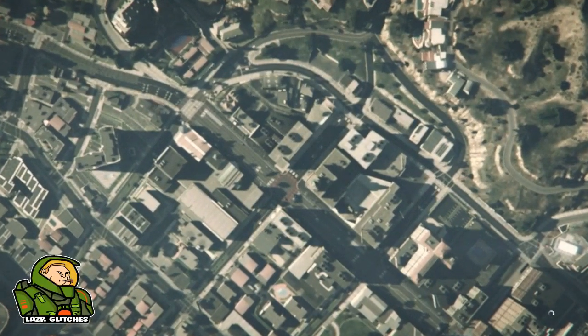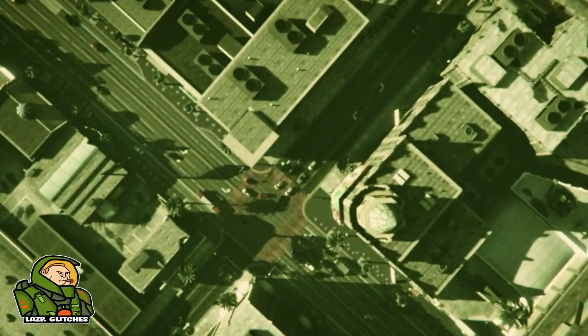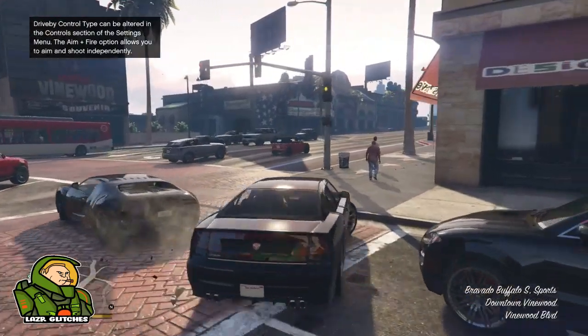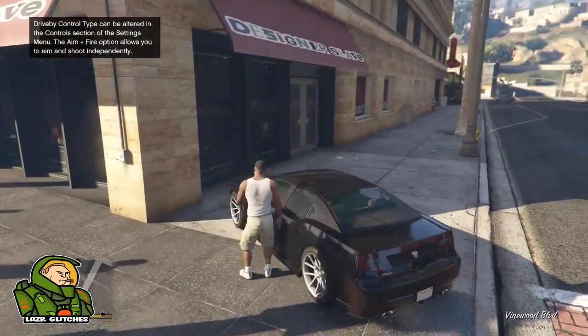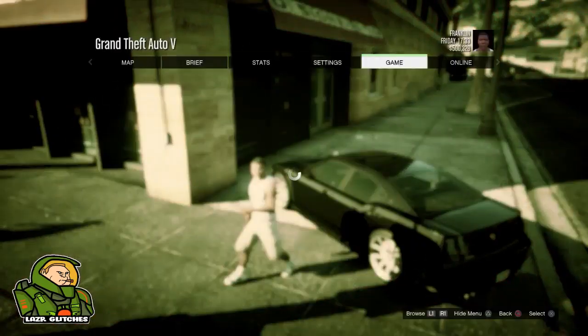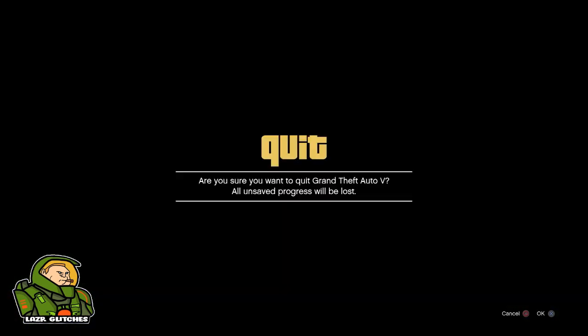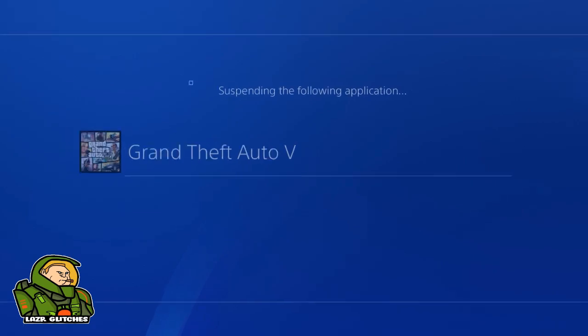On Xbox, you just need to find any way to suspend your application — whether that's Spotify, YouTube, anything like that. Once you get into online, if you're in a car just get out of it. Click pause, go to online, go to play GTA Online, and click invite only session once until you get a black alert. Once we click OK, you will see a white loading circle in the bottom right corner. As soon as that turns orange, you're going to suspend your application. On Xbox, find a way to suspend. When you see that orange screen on PS4, double tap your PlayStation button and spam trim.